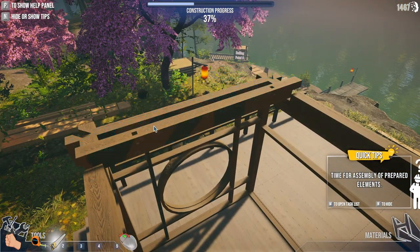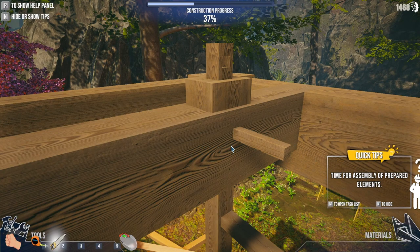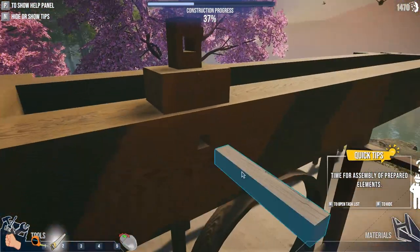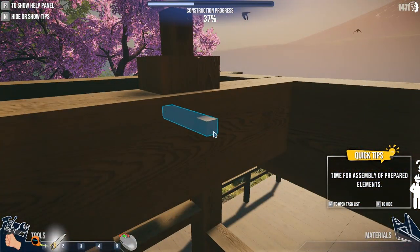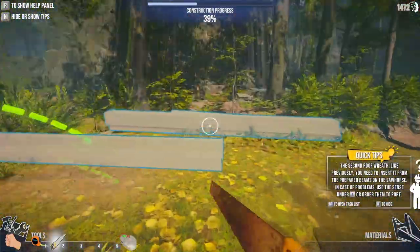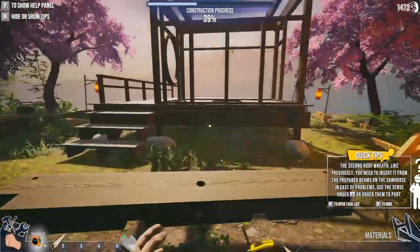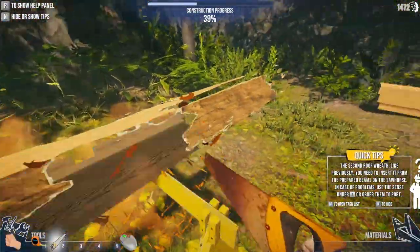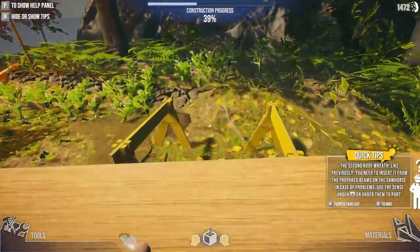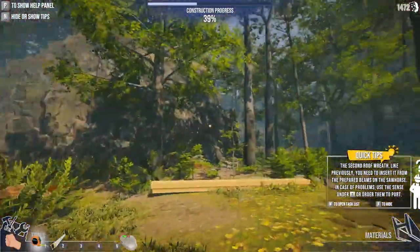Knock this in, knock that in. One of my — oh, here it is. Tie those in. Looks like that is more prepared beams. Do I have a ladder down here? It's more prepared beams. Now I'm wondering if I need to buy a ladder. I wonder if the game has finally had enough and it's like, you need to buy one. Let's go over here.